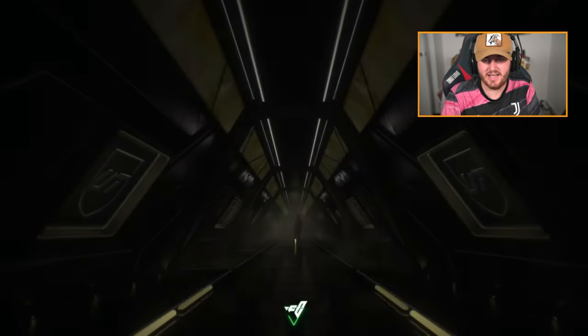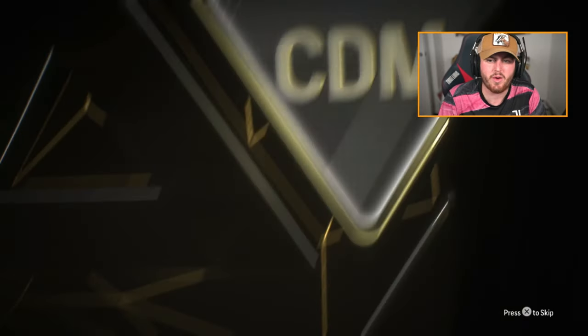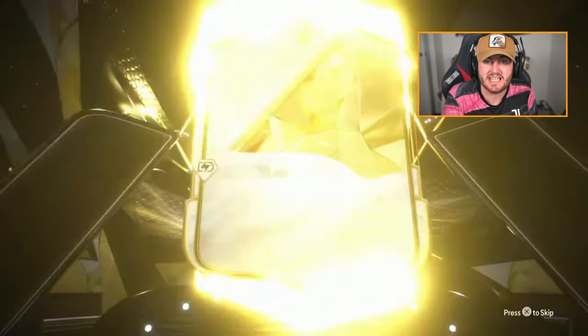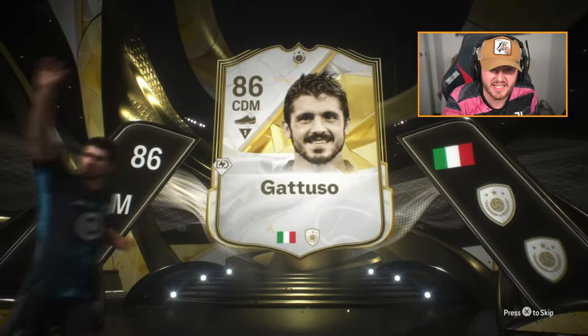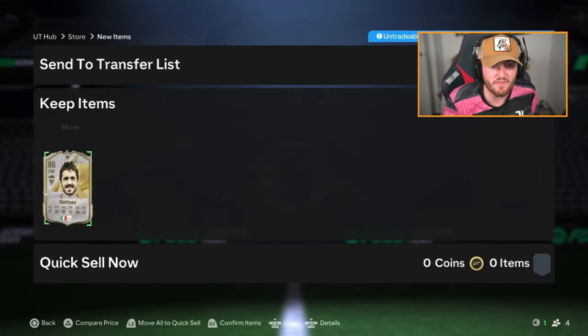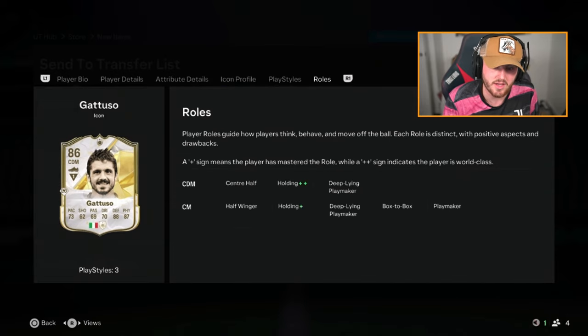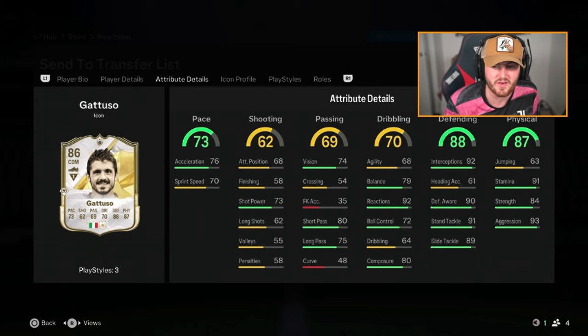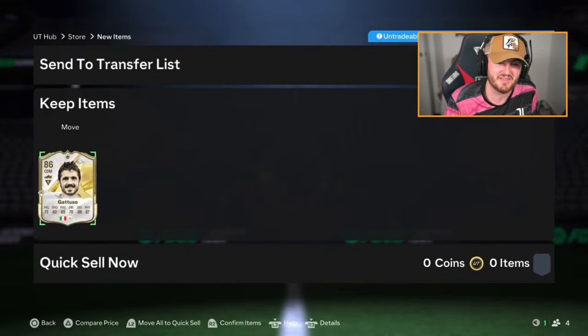James's pack next. These aren't as exciting as they used to be. Back when we had base, mid, and prime icons, these were a lot more exciting — like Gullit or Vieira were 86-rated and great cards to get. Gattuso — he's not completely awful. He's about 160k-ish. He could definitely do a job at CDM for a few weeks, but he's going to get swallowed up by the power curve pretty quickly.